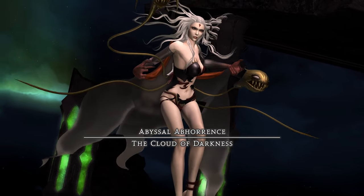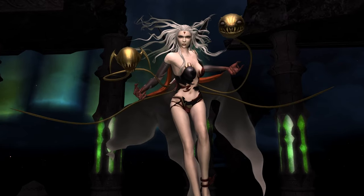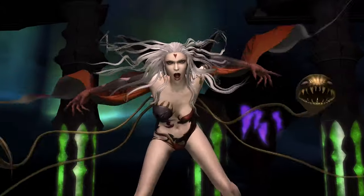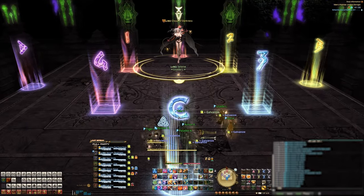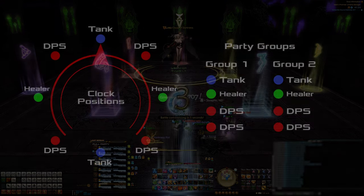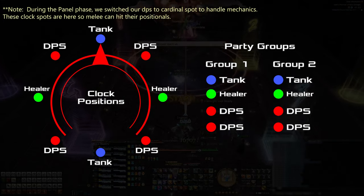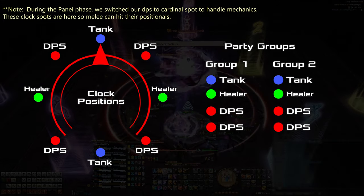While there are several different strategies for handling all the mechanics in this fight, I'll just be going over the strategies we used to get our clear. To start us off, we placed our markers in a specific configuration, as they'll be important for a few mechanics later on. You'll want to assign clock positions for your party and form two four-man groups consisting of a tank, a healer, and two DPS.